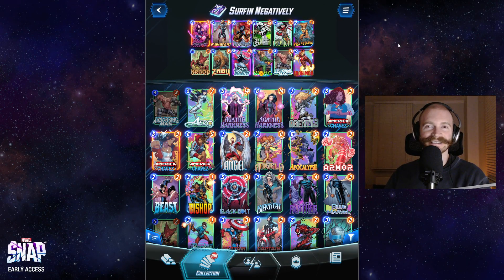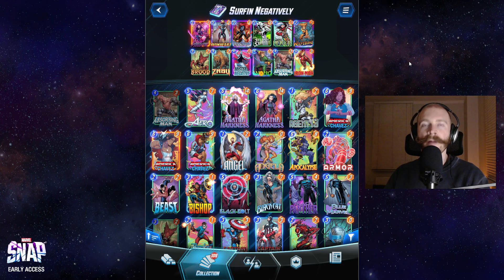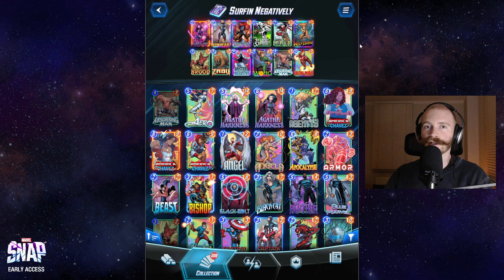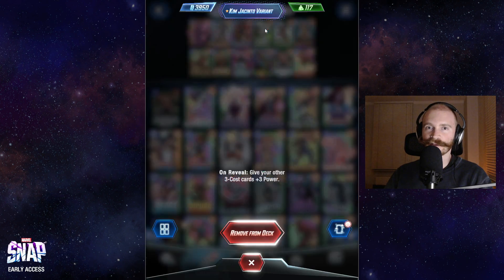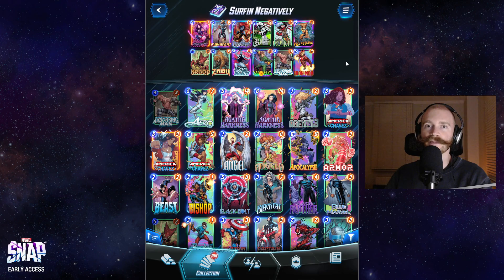The core idea of this deck is that we play a lot of cards that have strong on-reveal or ongoing effects, but to make up for it they have low power values — and Mr. Negative perfectly solves that problem by switching those two numbers around. A lot of these cards just happen to be three-cost cards, which means Silver Surfer is a perfect and natural addition to this deck, also benefiting greatly from Mr. Negative.